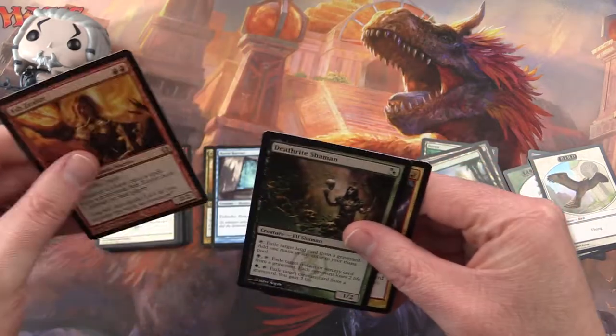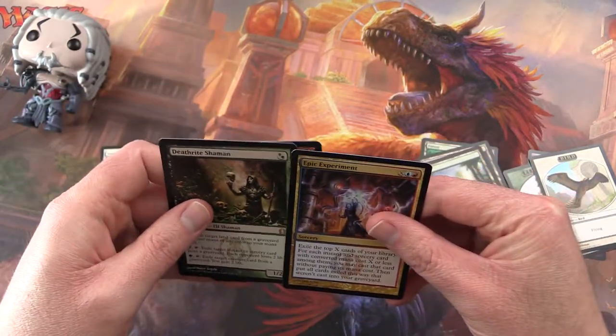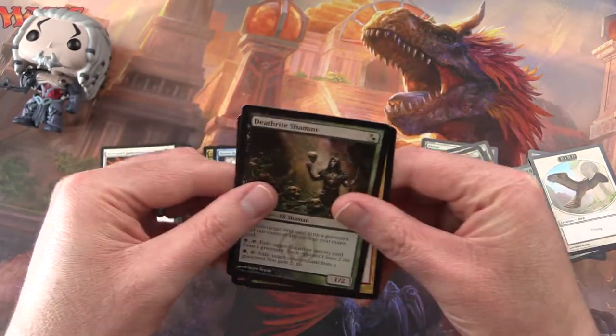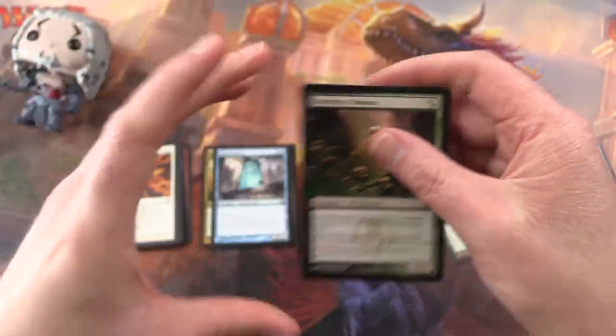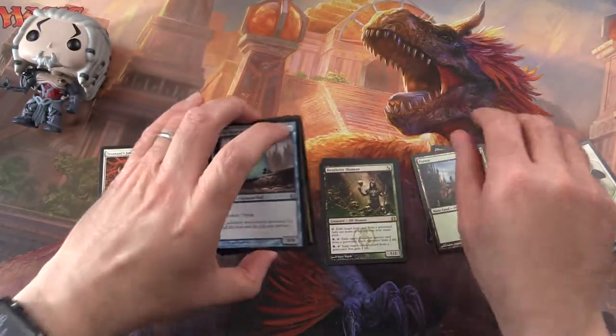So my picks today — I'm going to go for the Deathrite Shaman just because I like the artwork so much, even though it's not a mythic. If you disagree, leave a note in the comments.